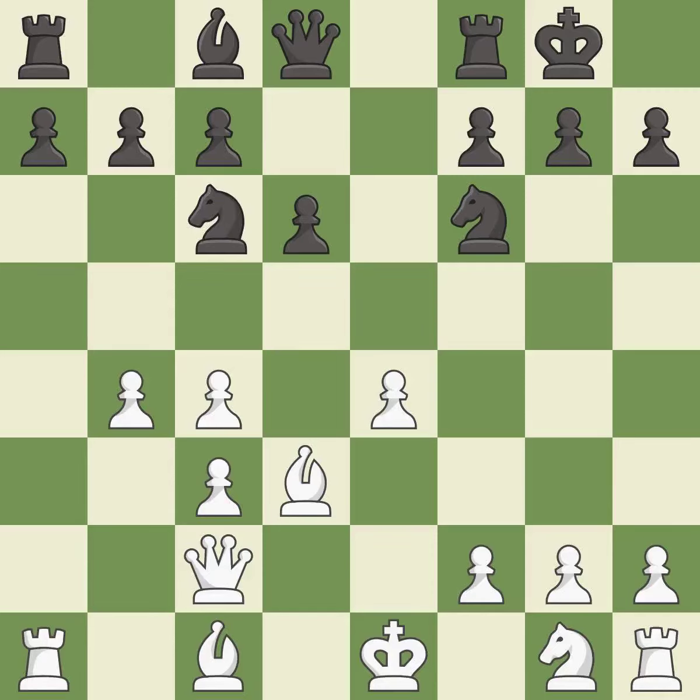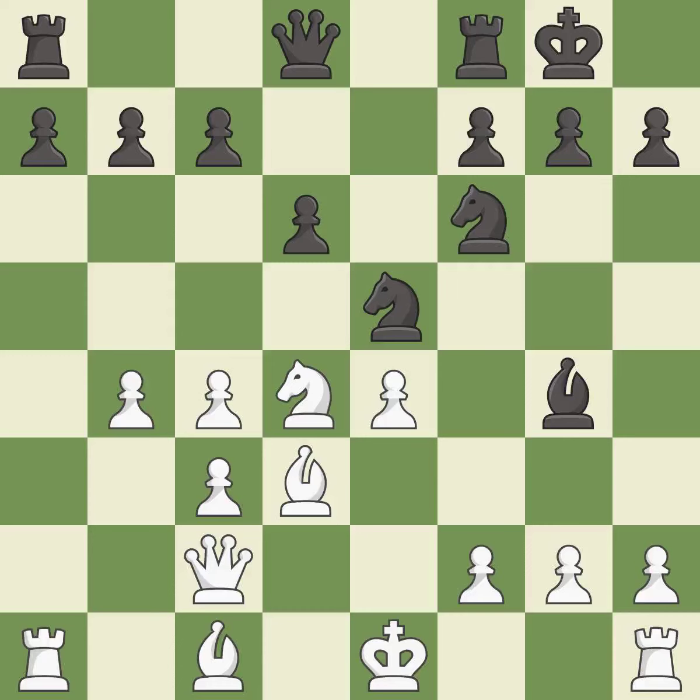This develops a knight off its starting square, getting it into the action — it is best. This activates a knight by developing it off of its starting square — it is best. This develops a bishop off its starting square, getting it into the action — it is excellent. This offers an equal trade of pieces — it is best. Very precise — it is best. The opposing bishop is kicked by a pawn and must now move or be captured — it is good. This is the strongest option — it is best.